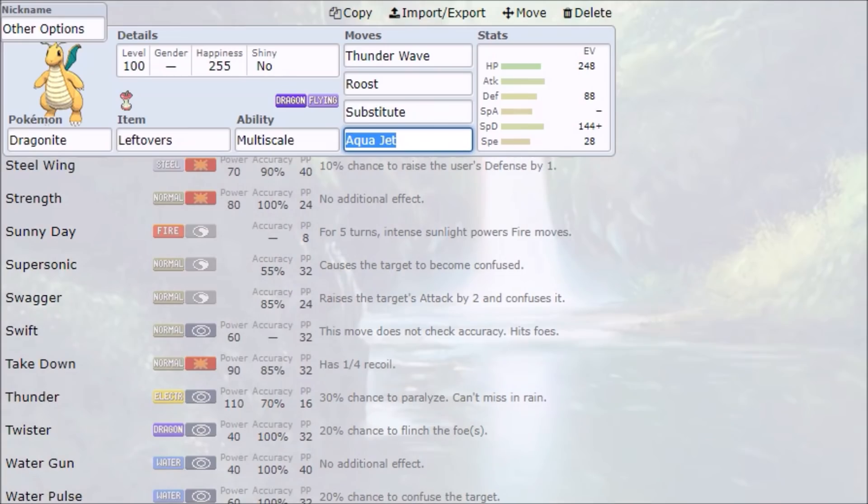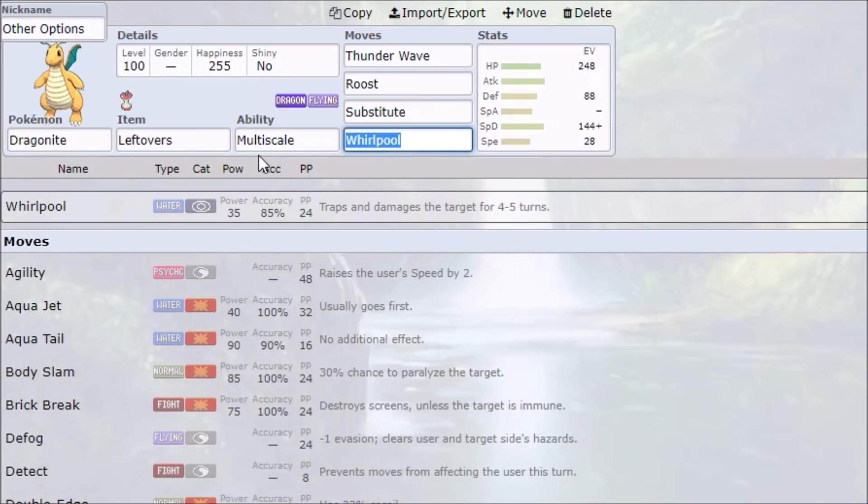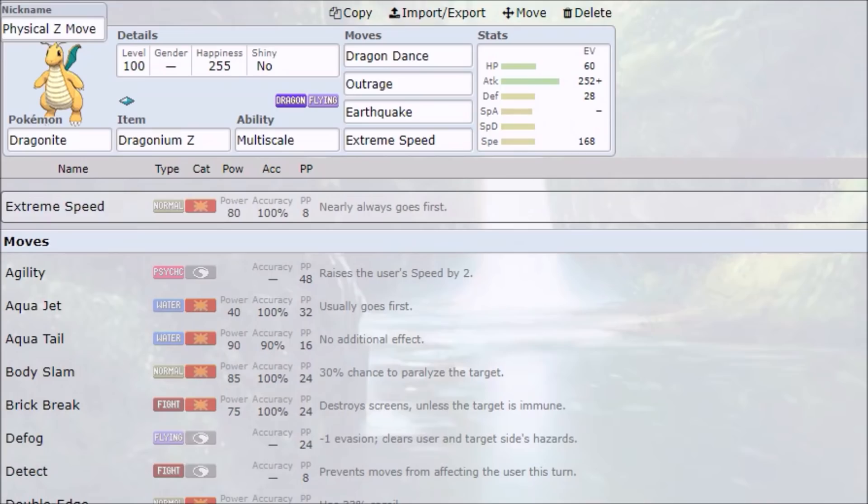That's pretty much how you use Dragonite. If you're doing the Wrap thing, you could also sub in Whirlpool. Thank you all so much for watching how to use Dragonite in 1v1 — I hope you guys enjoyed and learned something. Hope to see you all again next time.